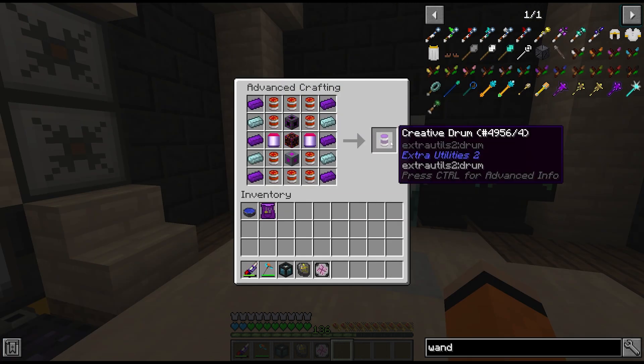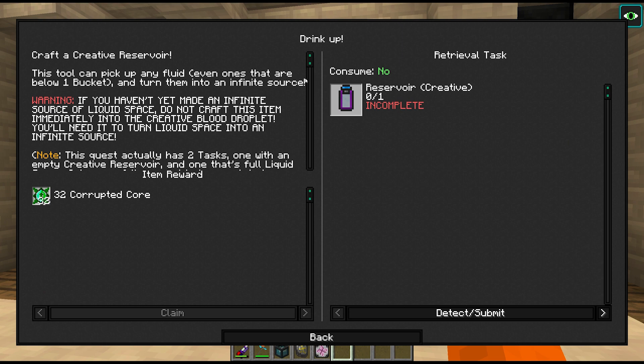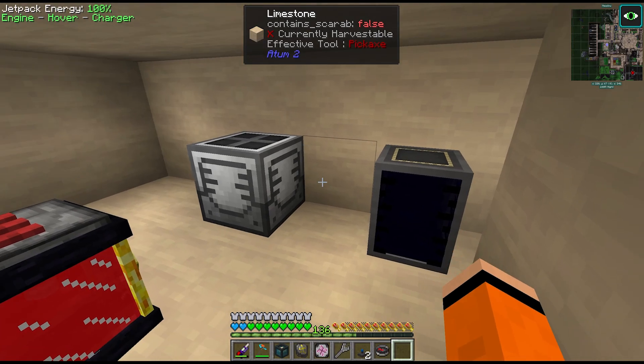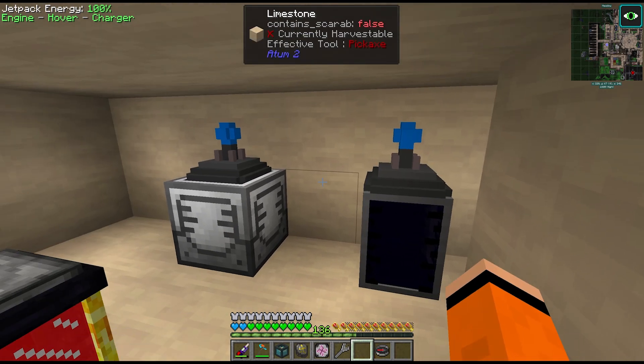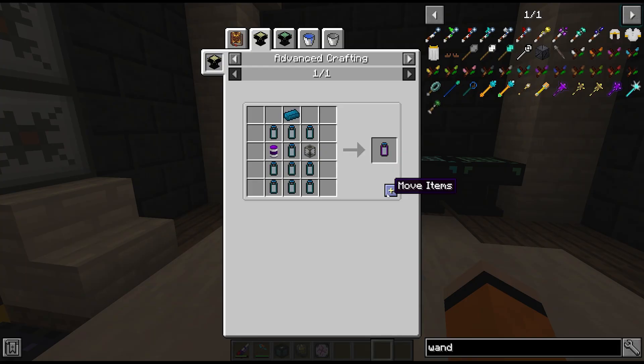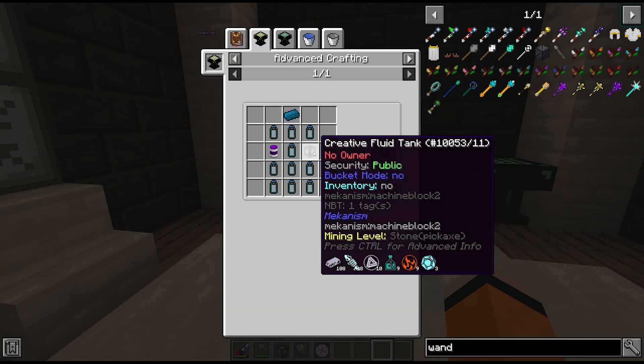There it is — the creative drum. With the drum and the tank we have to turn this into the creative reservoir, which does mean we'll have to give up our creative fluid tank, at least for now. We may end up building a second one after we have the creative chest. There are some extra NBT tags on the creative tank, and the craft for the reservoir requires only one tag.